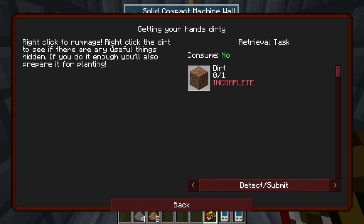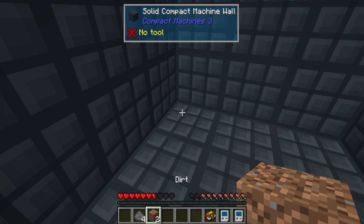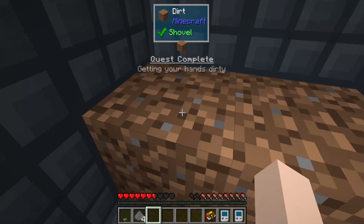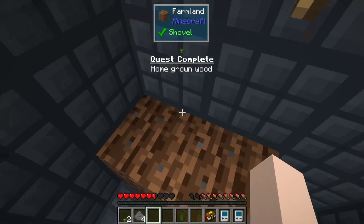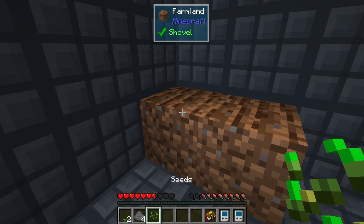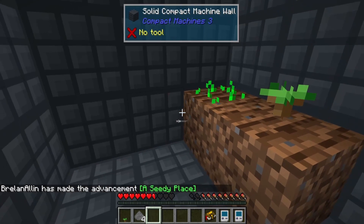Getting your hands dirty: right click to rummage the dirt and see if there's any useful things. If you do it enough, you'll prepare it for planting. So let's do this and right click — oh, we got a bonsai tree! Nice. And we got one seed. Yeah, definitely plant that seed, plant that tree.